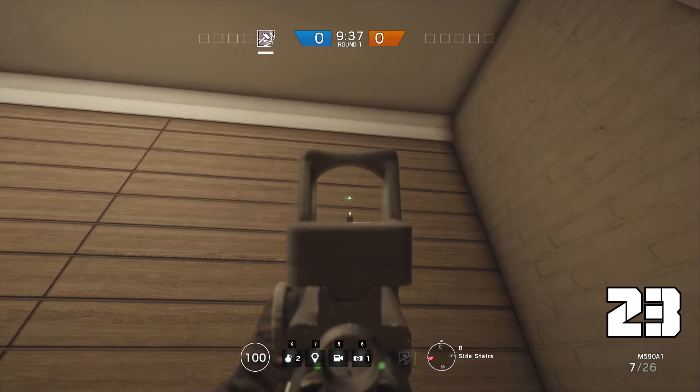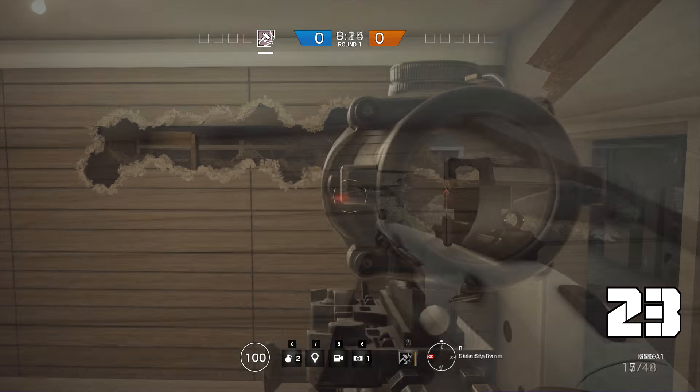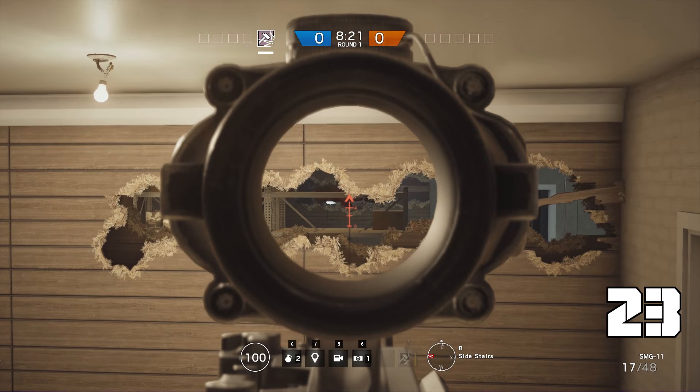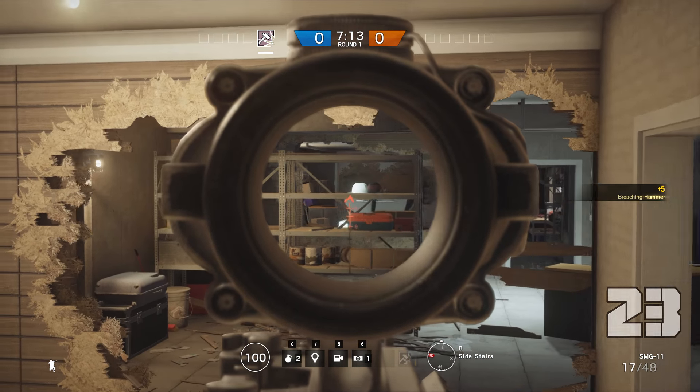As a defender, use a shotgun to blow open this wall on the opposite side of the staircase. Then do the same in the laundry room towards the garage. Hop back onto the stairs. Now you can pick a very long distance fight with anyone trying to enter the garage from the southern side. Here you can see the potential coverage from this spot.